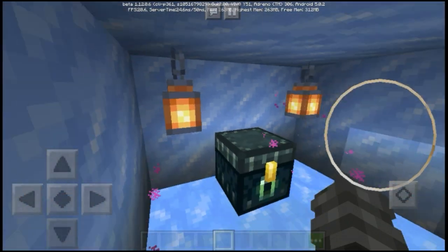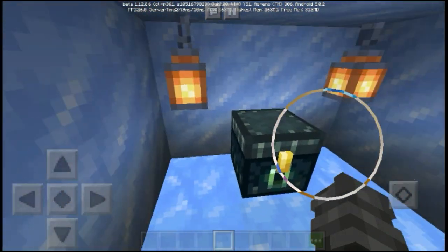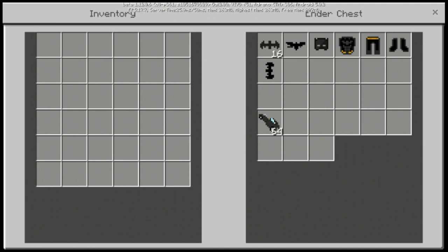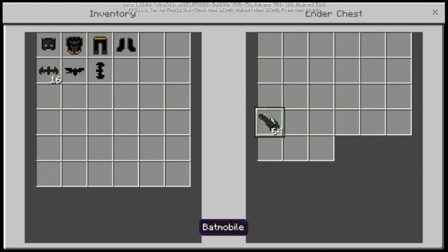We have a chest here — unfortunately no ender chest, but we have an actual ender chest. It contains the Batman suit, the Batarang, the new custom-made Elytra design, a fishing rod that replaces the actual fishing rod (though I'm not sure what its purpose is), and the Batmobile. Let's grab all these items.